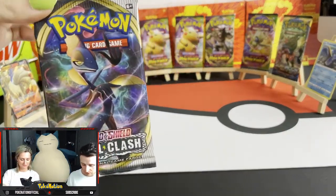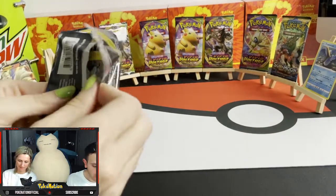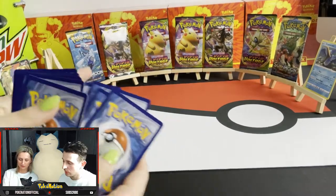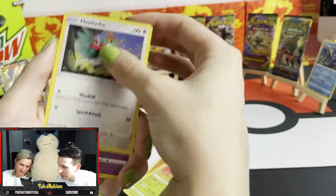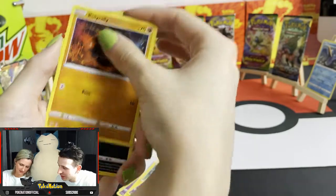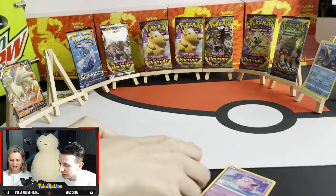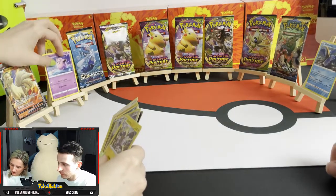Rebel Clash number three. Energy, Hawlucha, Indeedy, Shinx, Sandygast, Roly-coly, Stunky, Clefairy — cute! Duralodon, Doxtricity. Not as good. Let's put Clefairy on there. Whoopsie! There we go.